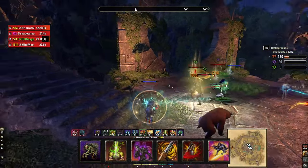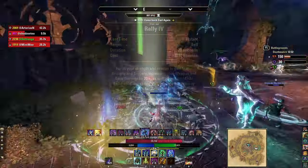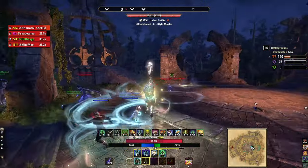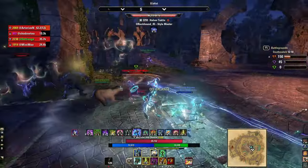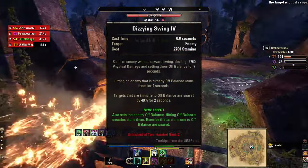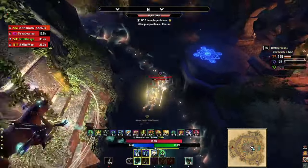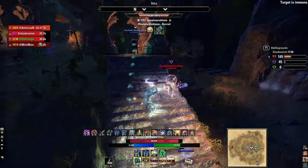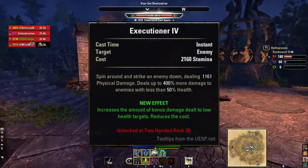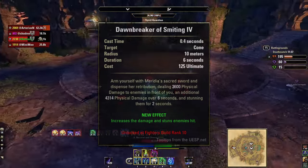Skills: Blast Bones is the main nuke at range — priority number one. Rally gives weapon damage, a little recovery, and a burst heal when it expires. Camouflage Hunter is mainly slotted for crit damage and three percent weapon damage from the Fighter's Guild passive — consider this your flex spot. Dizzying Swing channels and sets enemies off balance; do a medium weave (slightly longer than a light attack) to stun them. It provides the most single-target burst. Executioner is the finisher at 35% health or lower. Dawnbreaker is part of the Lambo Bambo combo.